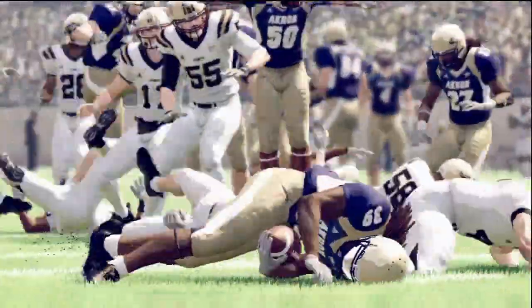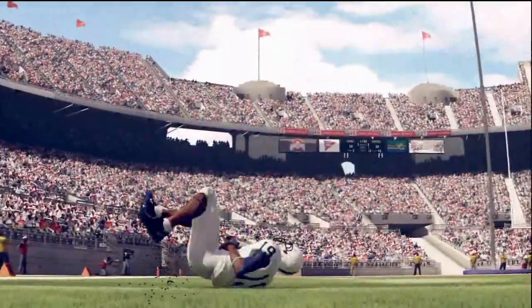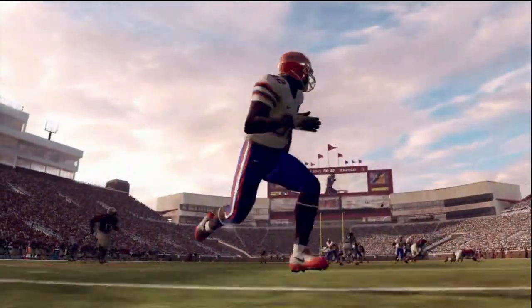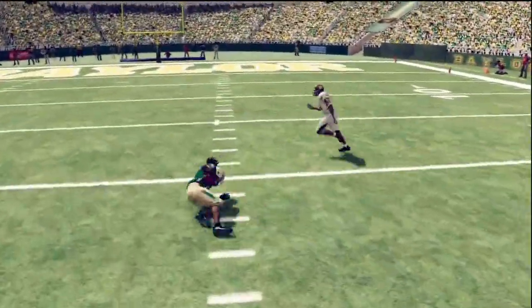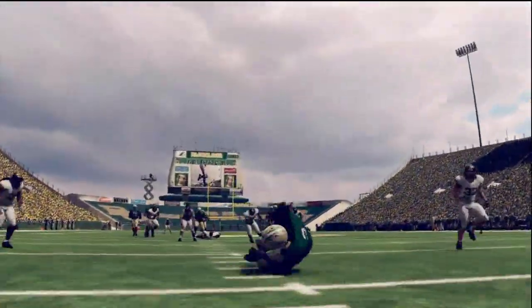This new collision system extends beyond just tackling. Catching and blocking are improved by this system too. Players will no longer warp or slide to get into position. Speaking of catches, all new dive catches have been added to allow the receiver the ability to stretch out and haul in the pass.